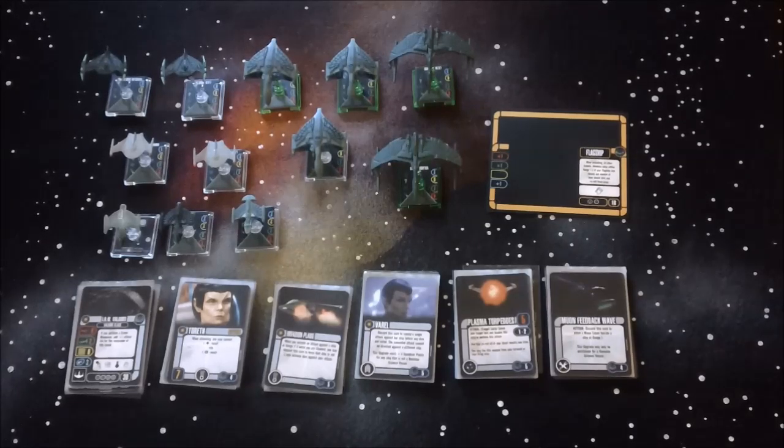They lack the pure in-your-face firepower of the Klingons, but they gain a little bit in defense — a lot of them have more hull than the Klingon ships at the cost of less attack. Romulans are for a more advanced player — maneuvering is a huge deal, trying to keep yourself out of fire arcs because with your lower captain skills you aren't going to be shooting first most of the time. They take a little more finesse because of their lack of straight-up attack, but there are enough combinations in there to give yourself some really mean attacks.